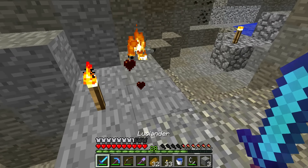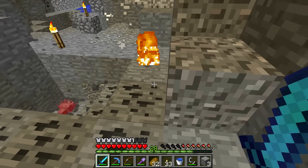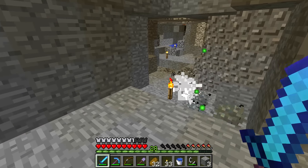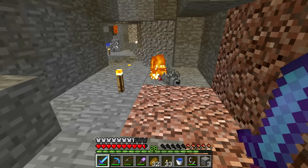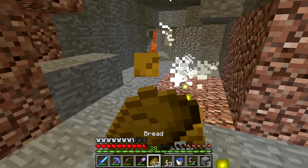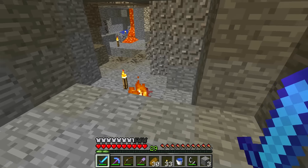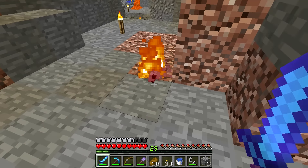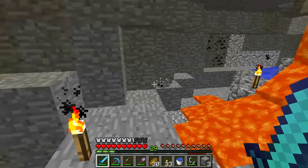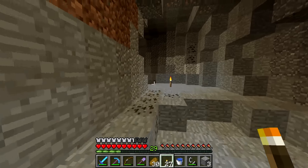Oh, you're a silverfish! You're a silverfish too. That's also a silverfish. I wish I had a splash poison potion - I'm actually trying to intentionally get them to call out to their friends. I need a stick with Fire Aspect on it. I think I'd call it the fish stick. Get it? The fish stick - it's for fish.